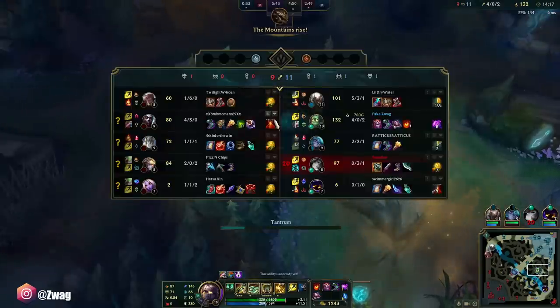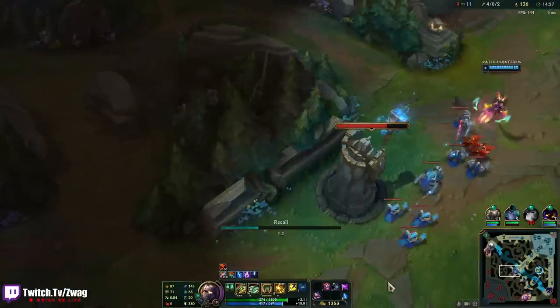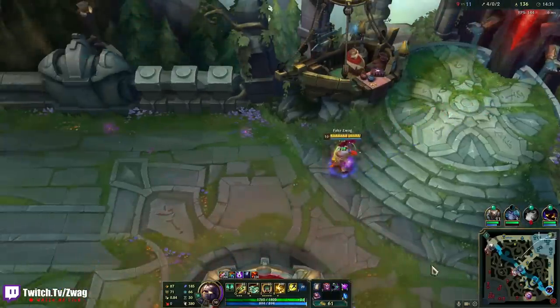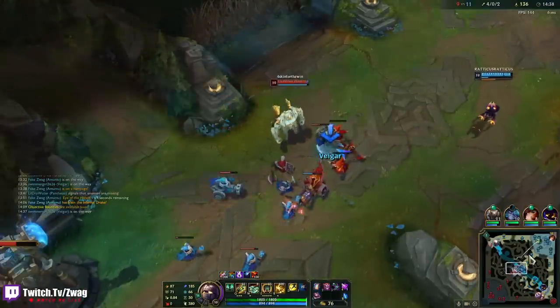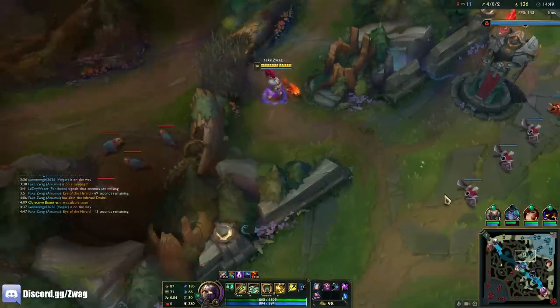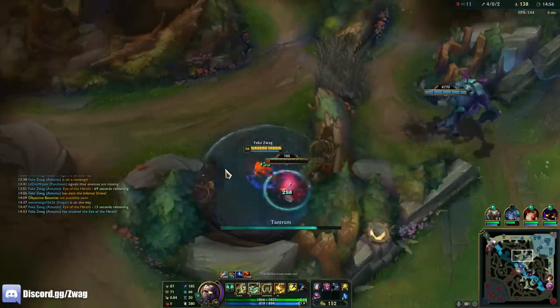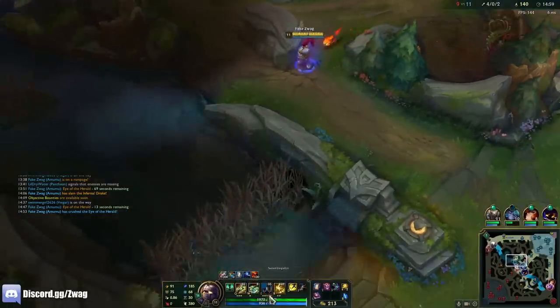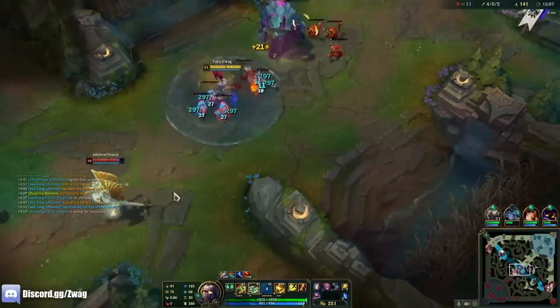I'm super far ahead — I have the same kills as Echo but way more farm and I haven't died. I'll use Herald to break mid. It'll make it to turret; there's no way they can stop it if I follow it. Rank 2 ult. Don't worry, Amumu's here to push the wave in.